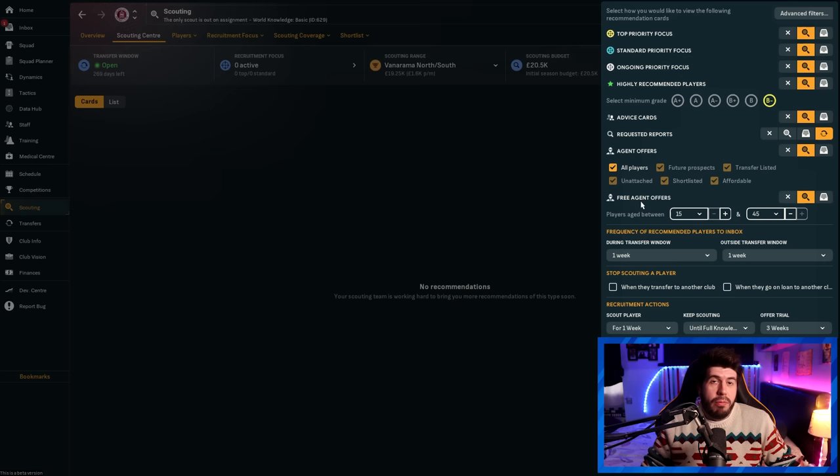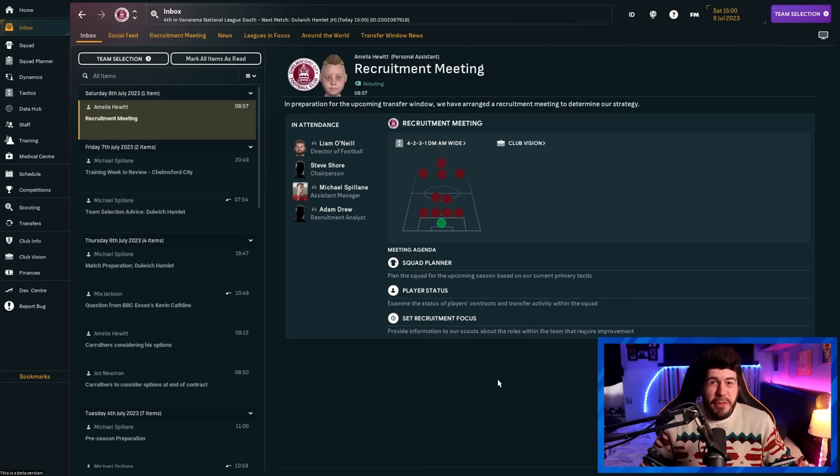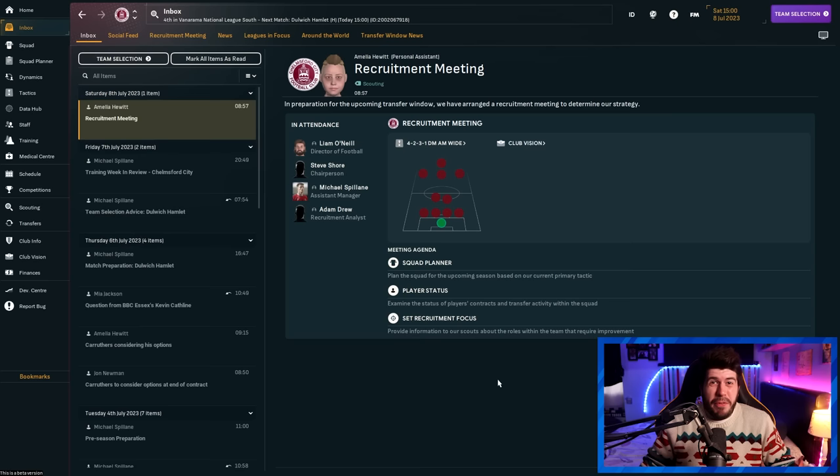Enabling agent offers allows agents of players either looking for new clubs or without a club to bring players to your attention — and your scouts don't have to do anything. As you progress through the first few days and weeks, you'll get players populating your scouting centre via this method. It's always worth scouting the trial day when it pops up, just in case, though I find I rarely get great players from it compared to other methods. I also tend to ignore recruitment meetings as I don't find them particularly useful.